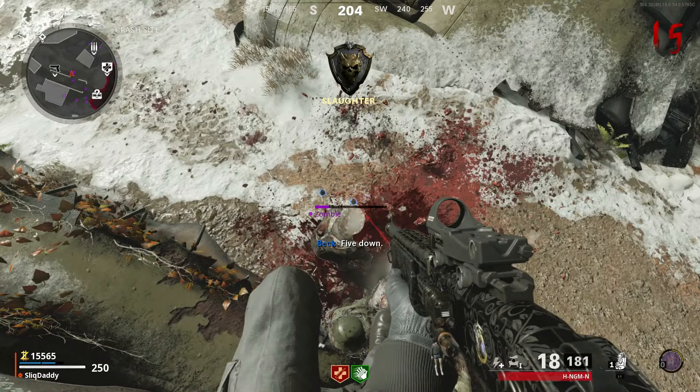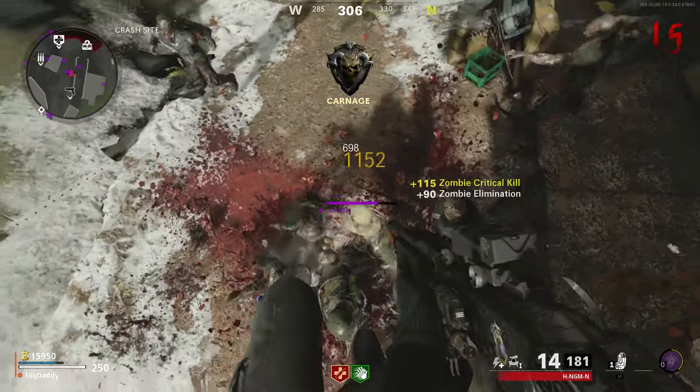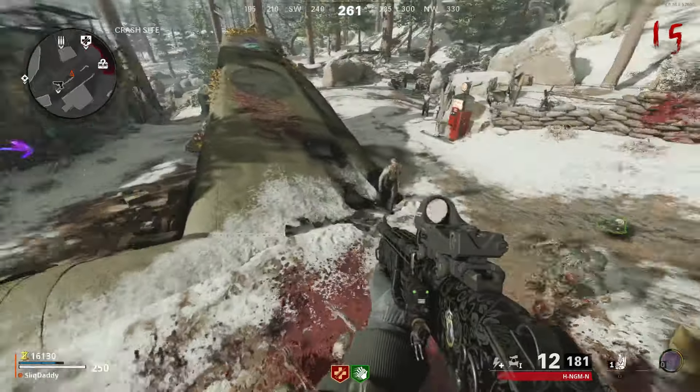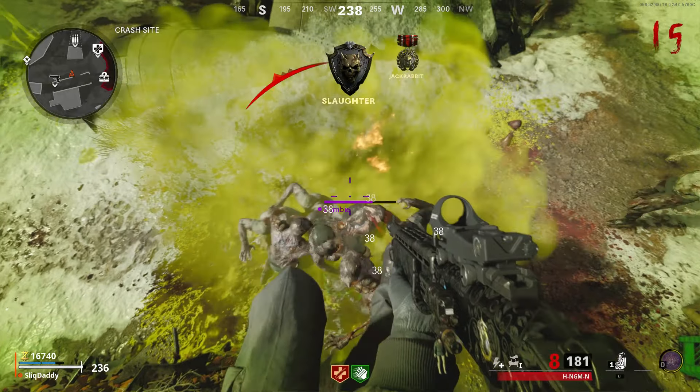Keep in mind you can still take damage from the dog farts, so make sure you have jug. I'd also suggest switching to the ring of fire, as this is going to help you with the megatrons, which will still try to shoot you. Also, remember not to move your left thumbstick, as this will drop you out of the glitch by crouching or moving forward.